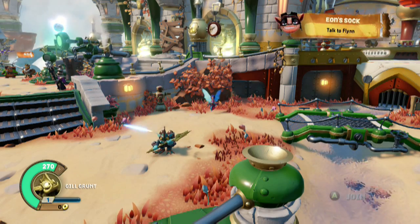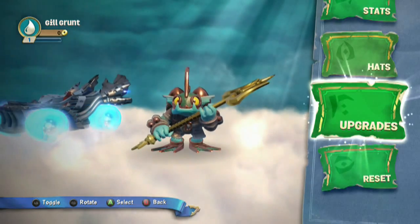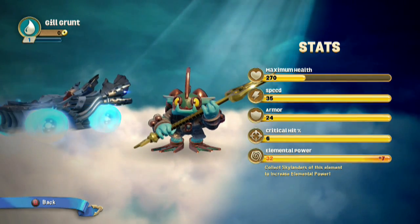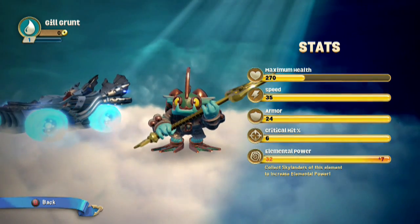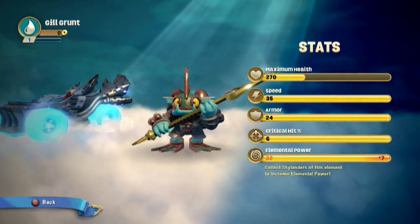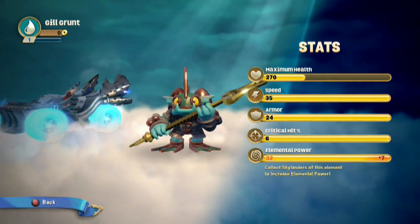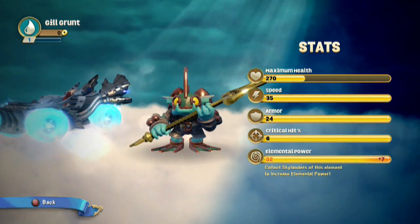He also looks tiny since we just had Dive Clops on the screen. That said, let's go ahead and jump right in. Stats are what we want to take a look at — I'm gonna go to that spreadsheet. So we're just gonna do DDGG vs DC, Gilgrunt vs Diveclops statistical battle. It begins now: health on Gilgrunt 270. Speed 35 to 35 — I haven't even moved Gilgrunt but I assure you he would slaughter him in a foot race. Armor — Gilgrunt's surprisingly good here at 24, so he's only minus 6 there. Critical hit: Gilgrunt's at 6. Elemental power we'll register both at 25, so cumulatively we've got plus 20 for Gilgrunt, plus 6 for Diveclops, so plus 14.